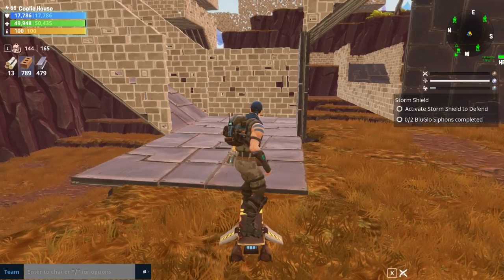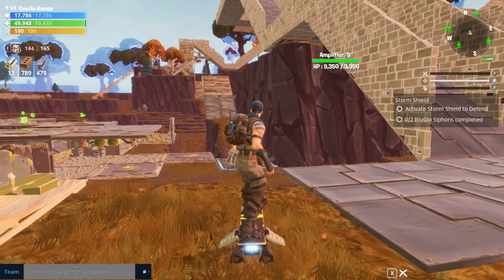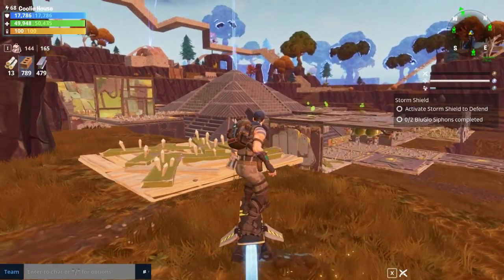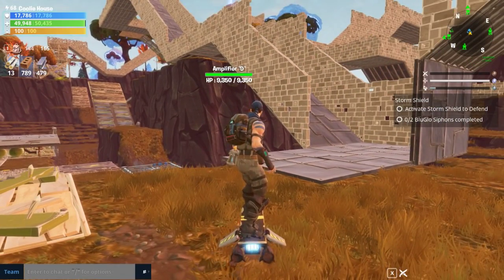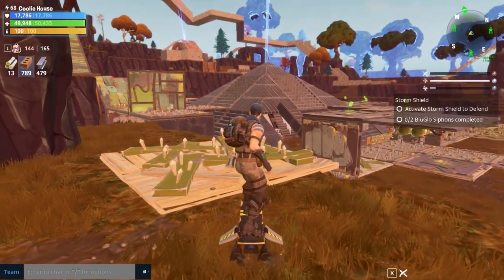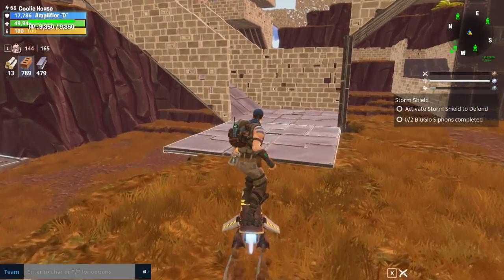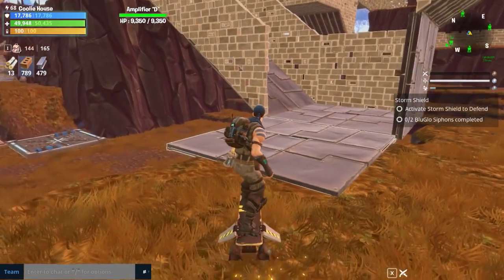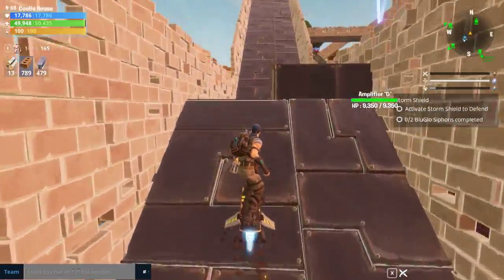Hey, what's going on guys? Today I want to show you something on the more creative aspect that you could have in Fortnite, almost kind of like Minecraft. When the new hoverboard came out, it got me thinking that you could have some fun with your friends. I created a racetrack in my storm shield in Plankerton for the hoverboard, and I want to do a quick lap and then explain the process.